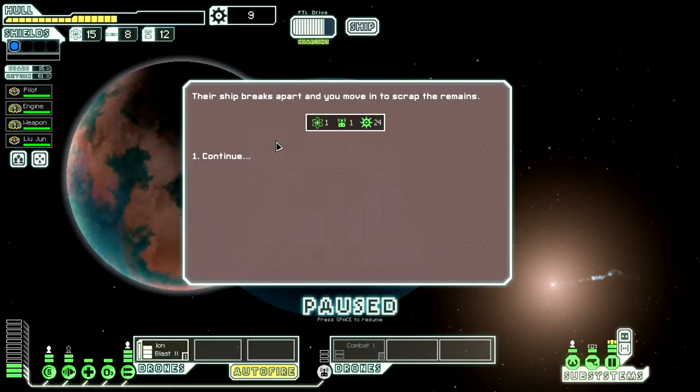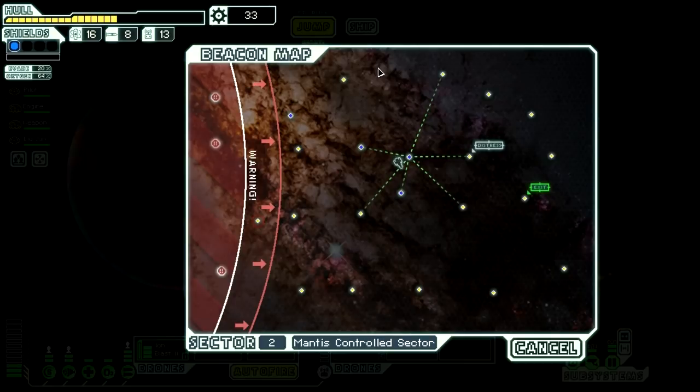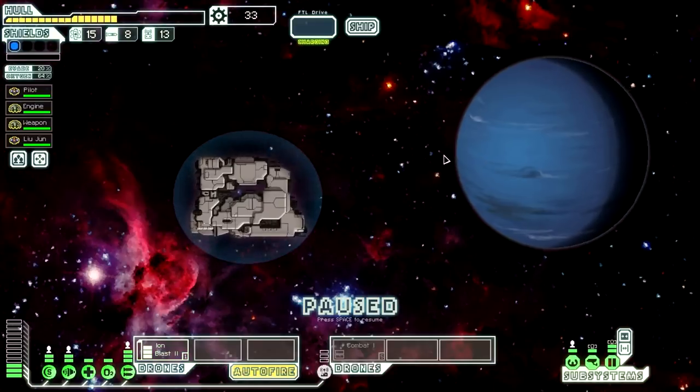We took out their weapons. I know we've got stuff to repair, we should at least close the doors. That should hit — okay, that was kind of close but we made it work. What do we get? 24 scrap, one fuel, one drone part — fair enough. Return to your positions please, and we will jump again.